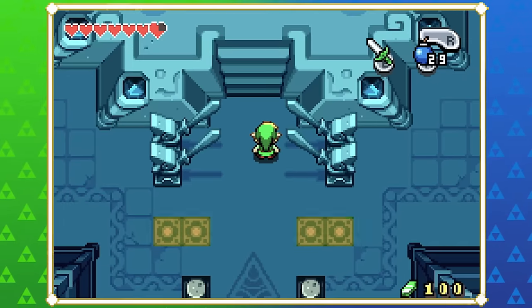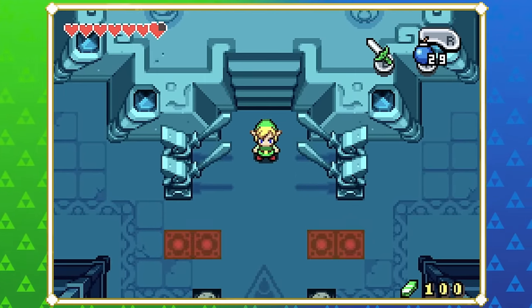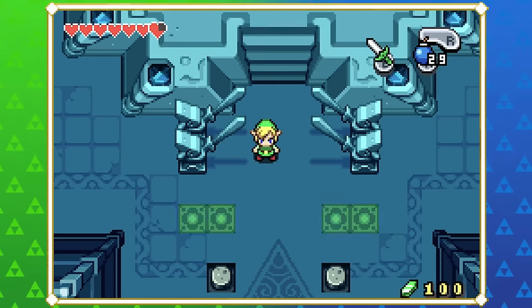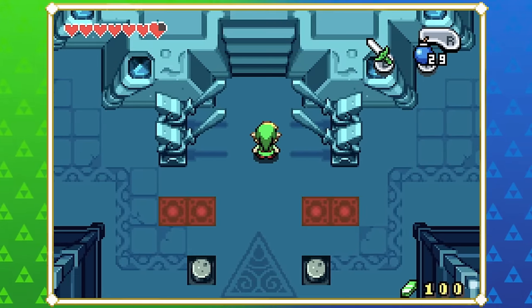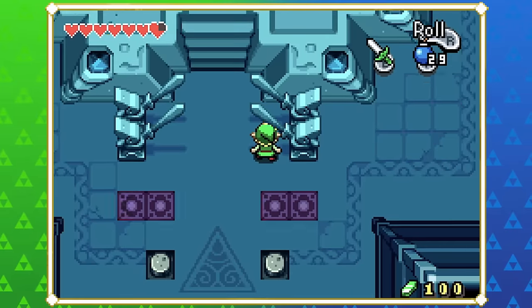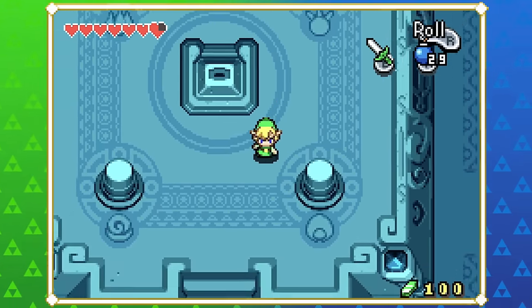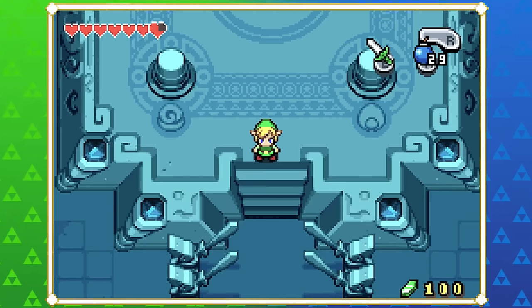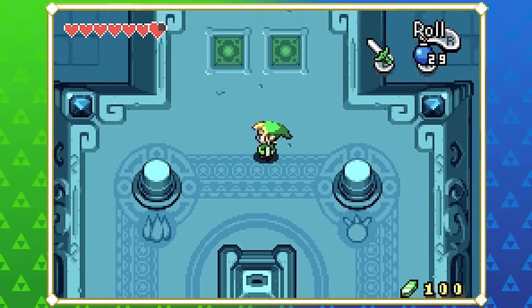It looks like their heads are little pieces of cheese, like little blocks of cheese. I don't know exactly what I'm looking at. The fact that there's four obviously says something. They look like they're dabbing with the sword in their hand and they have like cheese heads. The original Four Sword heroes were actually cheese men — confirmed, you heard it here first.